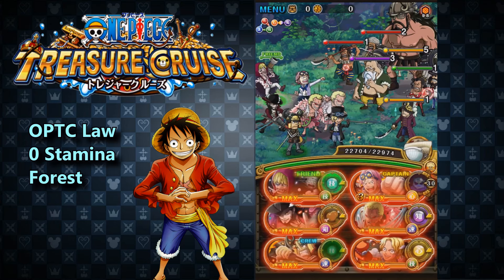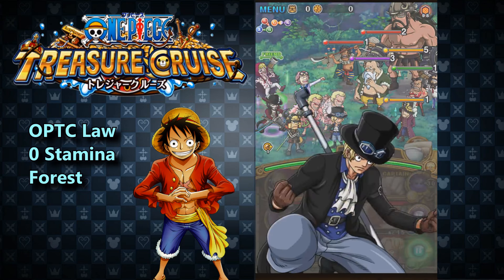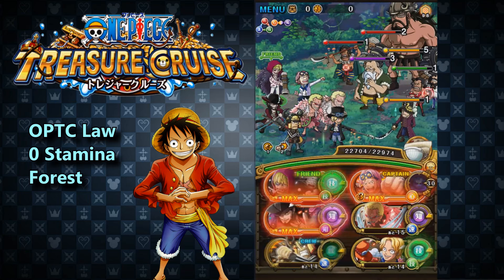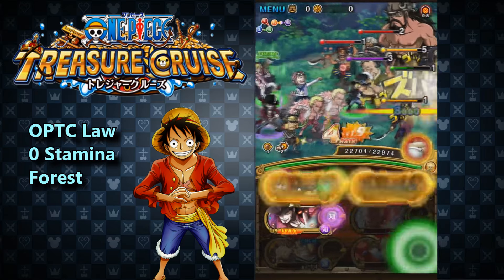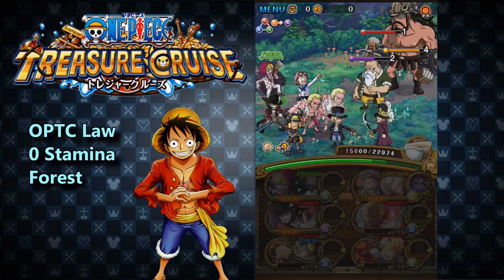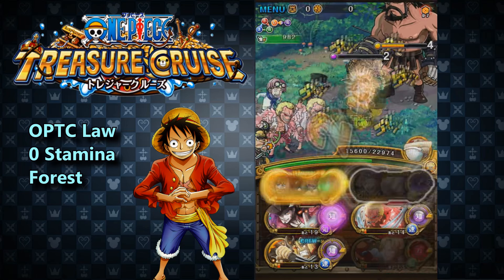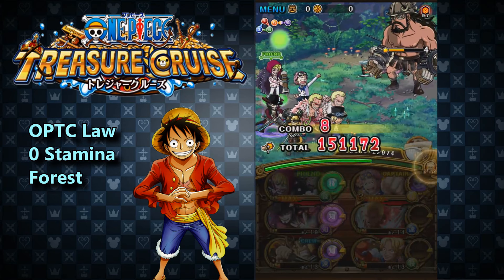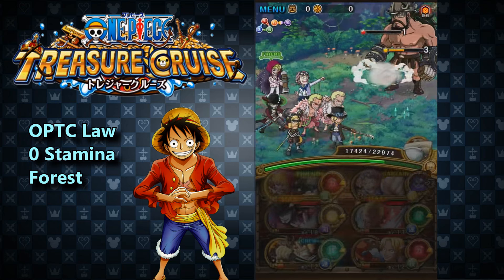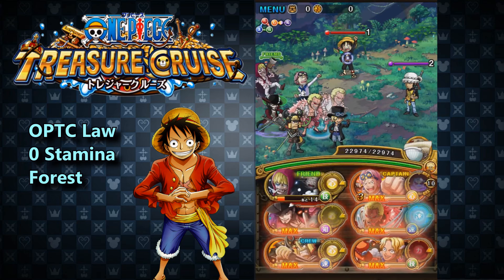Room 17 — use Sabo, Dofi, and Usopp to try to take out a couple of guys who have a one-turn cooldown, then use Mihawk special next turn to wipe out the rest. Keep in mind that Abdul and Jeet on the top left — when you kill them, they deal 1,200 damage and make all your orbs bad. It doesn't really matter much; you can kill them first since it's not that much damage. I've stalled on Harujin until I'm ready to move on.